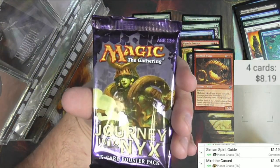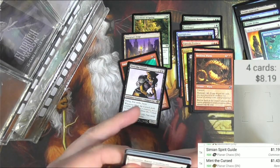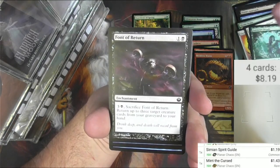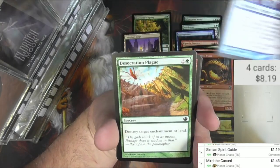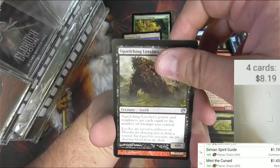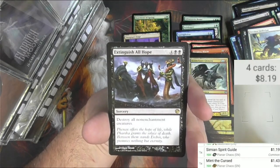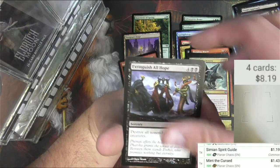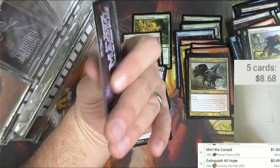Journey into Nyx is the next pack. We've got Lagonna-Band Trailblazer, Bow-Cart Dryads, Font of Return, Font of Fortunes, Font of Vigor, Magma Spray, Harness by Force, Devourer, Plague Stinger, Cast into Darkness, Squelching Leeches, the Crow, Linebreaker, Storm Chaser Chimera, and Extinguish All Hope — for four and two black, destroy all non-enchantment creatures. I'm gonna guess it's not a super big one — and I was right. Got an island and a card that's really nothing.